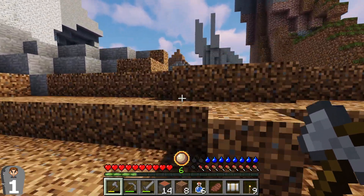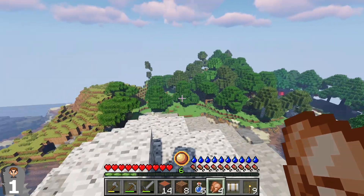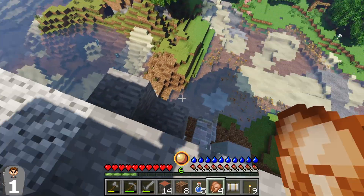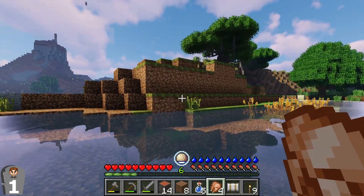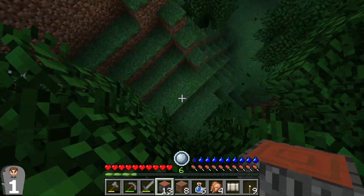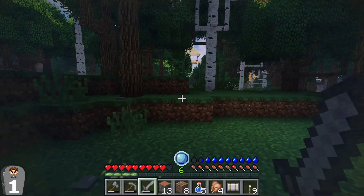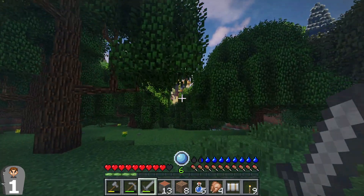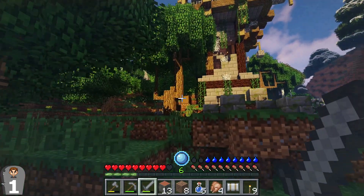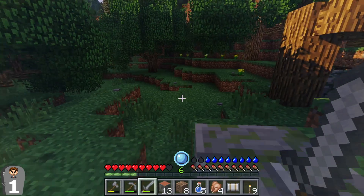Let's get on top of this hill and see if we can spot any villages nearby. Almost ended up with a broken foot. What is that? Don't think it's part of a village — oh no, it's abandoned. There's probably a bunch of spawners in there too. Let's go around it.